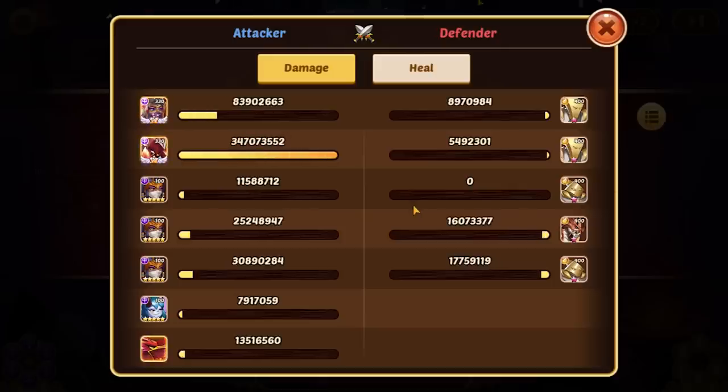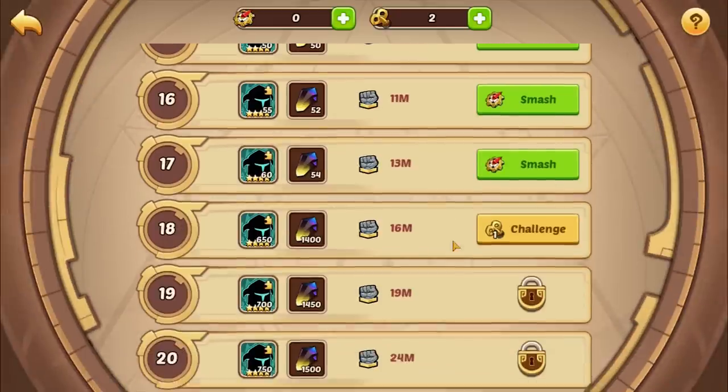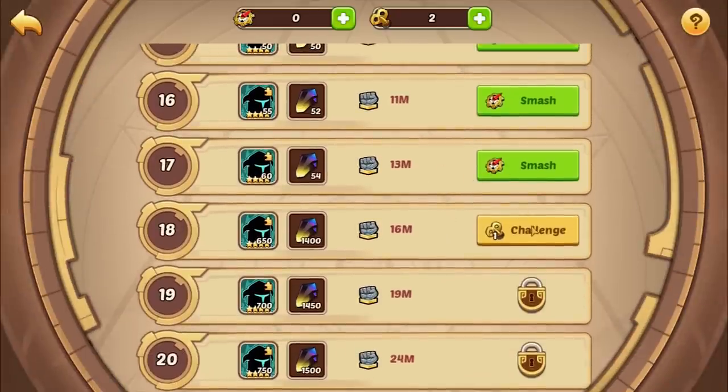From here on it should just be smooth sailing — the dragon will never get an active off, which means Aspen will just absolutely destroy him. Yes, this feels good guys — Sealand 17 in dark, done!